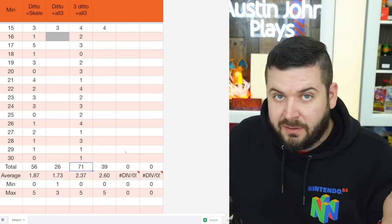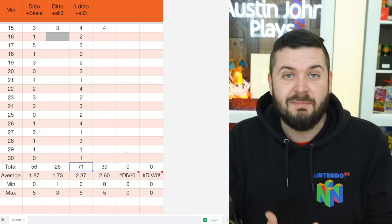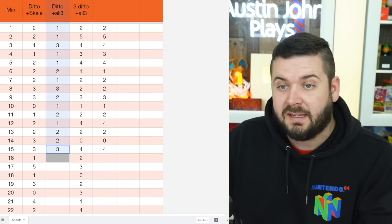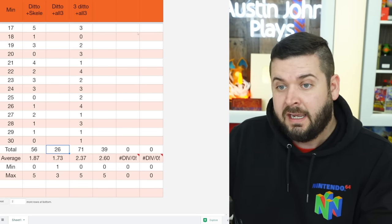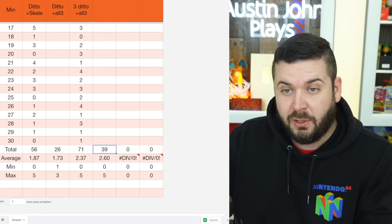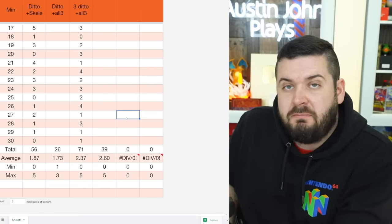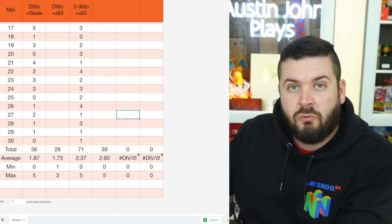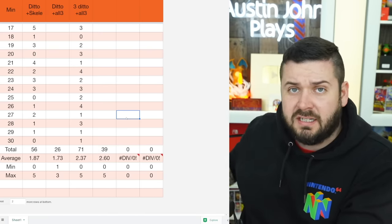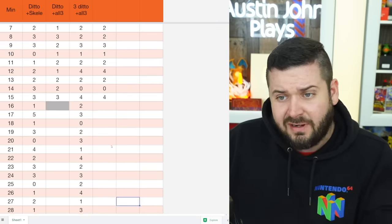If you're going to shiny hunt with the Masuda method for three starters or multiple Pokémon at the same time, do it at the same time — it's more fun, it's less monotonous, and if you do it in small groups you won't have to do a huge mass release at the end. My 15 minutes with one Ditto and three starters got me 26 eggs; three Masuda Dittos and three starters would get about 39 eggs — about a box and a half — and a full 30 minutes averages about 71, just over two boxes.